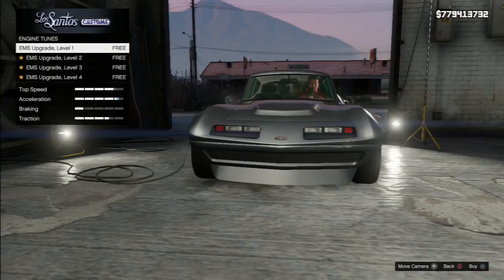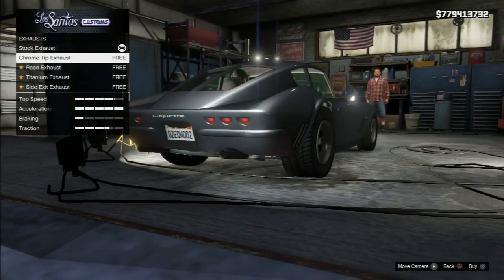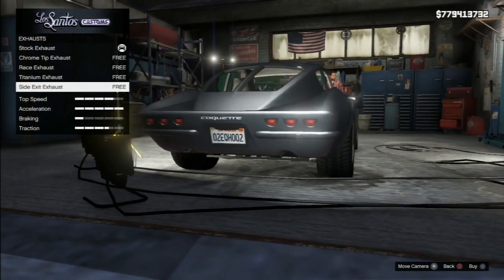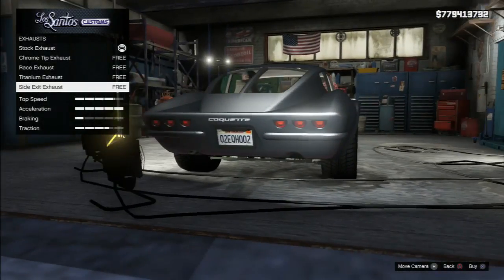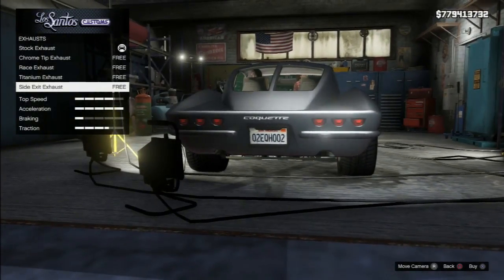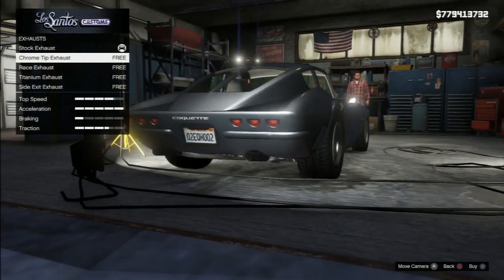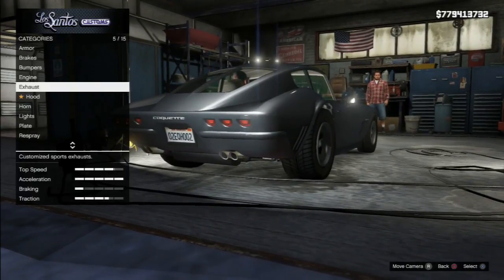Obviously we want the full engine upgrade. For exhaust — no crown tip, race exhaust, titanium. I recall that YouTuber I Am Wildcat had the side exhaust on and it looks a bit silly because then you've got these two notches in the back there which kind of spoils it. We'll go with the titanium exhaust.